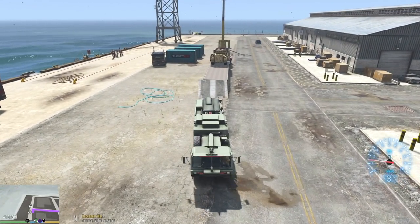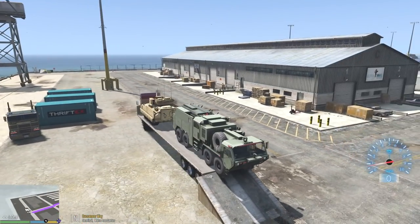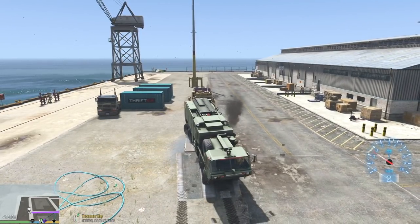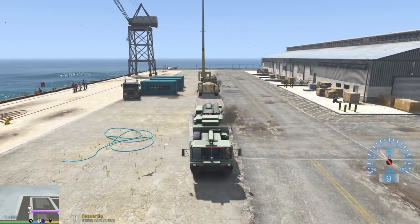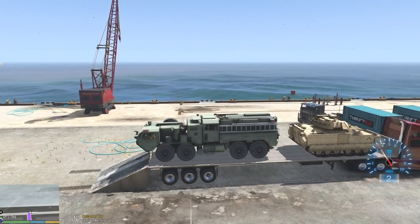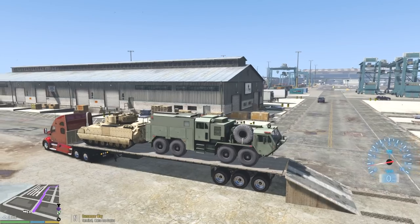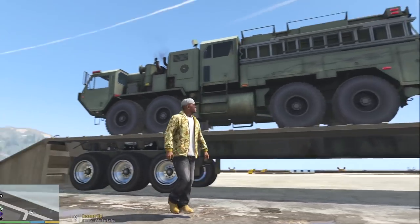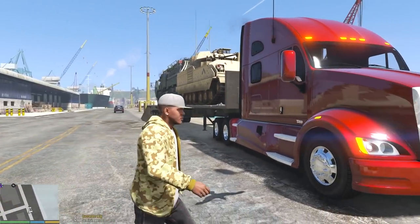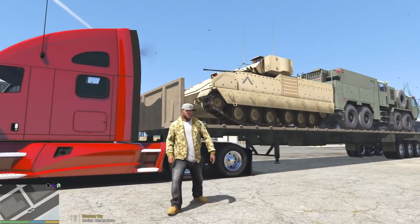Let me go ahead and back into the trailer. All this equipment is super heavy — we're a little lopsided here. With eight-wheel steering, steering is so much easier. We're going to line ourselves up — just like that. This one is not as heavy as the Bradley. We almost have some room to spare. We're pretty much secure. Look at how sick this looks! This is some crazy cargo — I've never seen anything like this in real life or in the game. I hope you guys are enjoying this too.